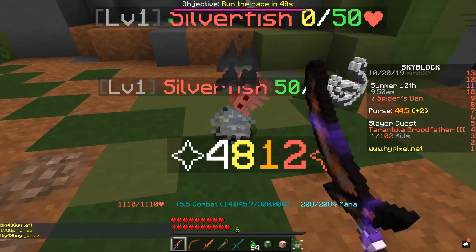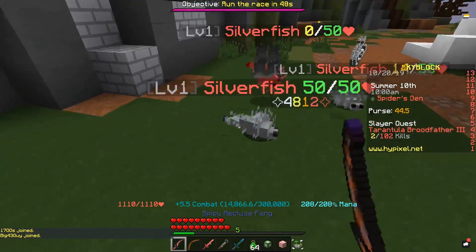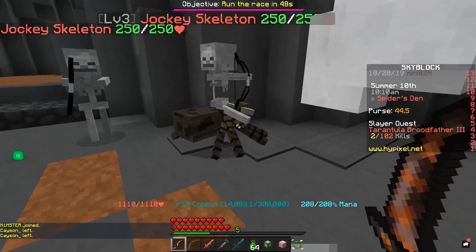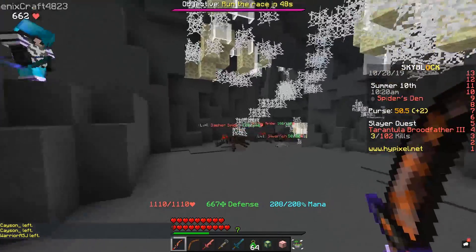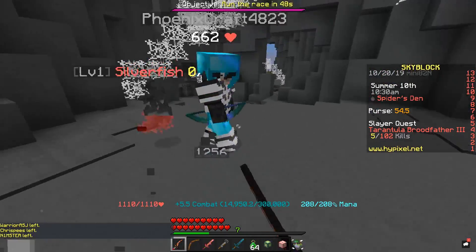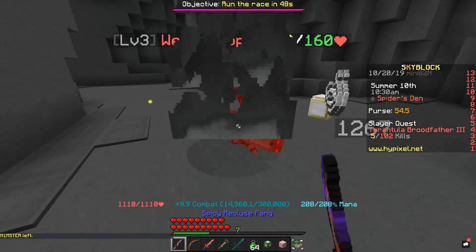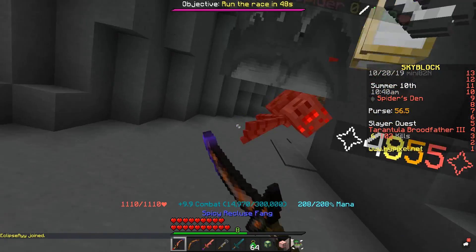I can't even see how much damage we did — 4,800 to the little silverfish. To a spider though... okay let's try and find a spider in here really quickly. Okay so as you can see it does more to spiders. 4,855 — the fire aspect is getting a little bit in the way of that. But 4,855 for like no enchants, and I don't even have First Strike 4 on there, so there's definitely a lot of enchants I still need to get.